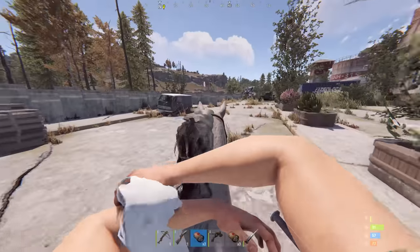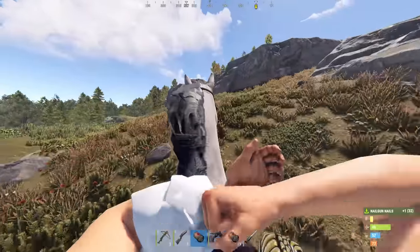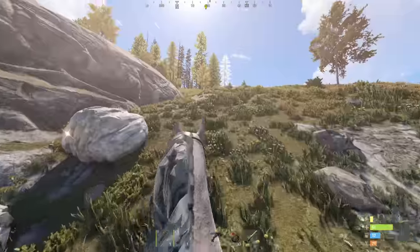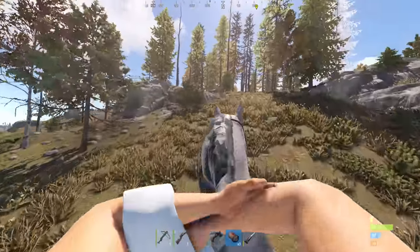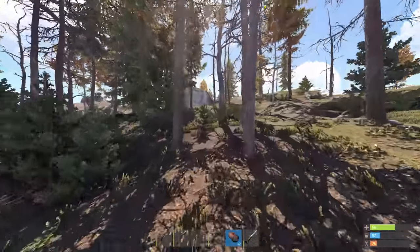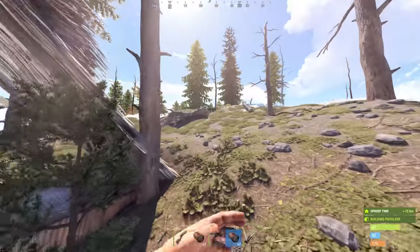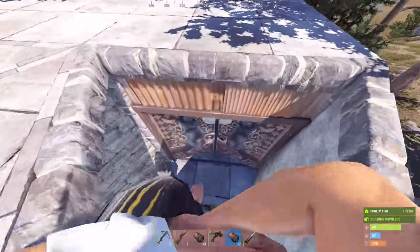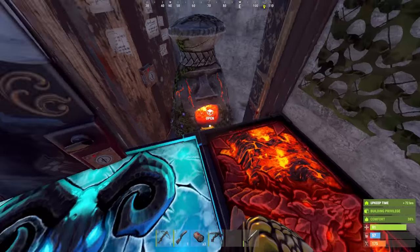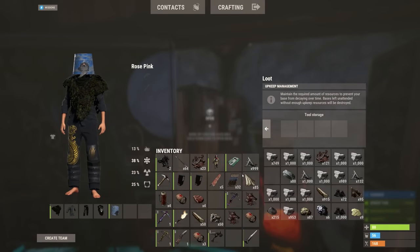Earlier I mentioned the importance of the misdirection of my neighbors — and this is why. Holy — that is the base right next to mine. Oh, I guarantee that's my neighbors raiding. They probably thought it was them that stole the stuff from them. Oh my God. I dodged a bullet there. The neighbors had decided to raid a base right next to mine. And I guarantee if I had played my cards differently earlier, that would have been my base getting blown into.